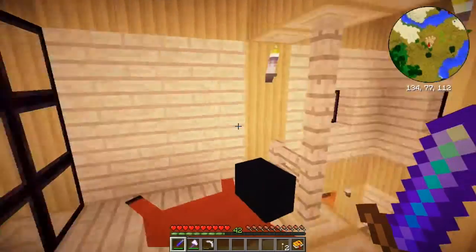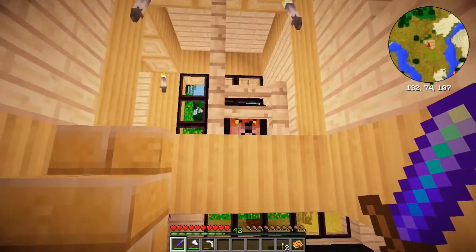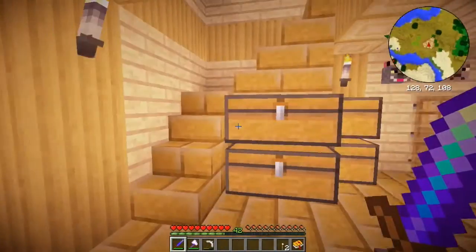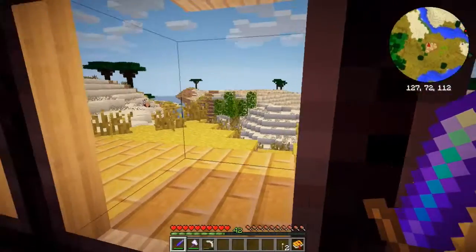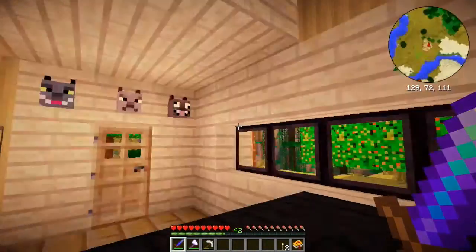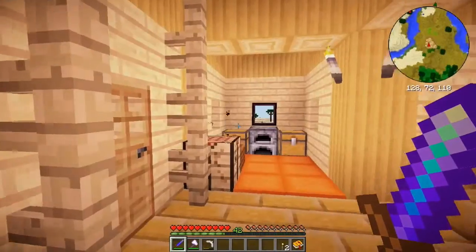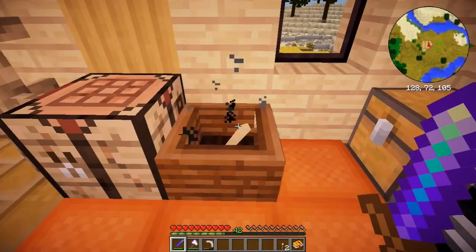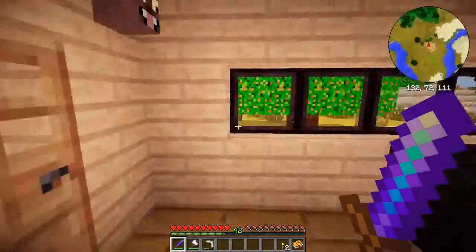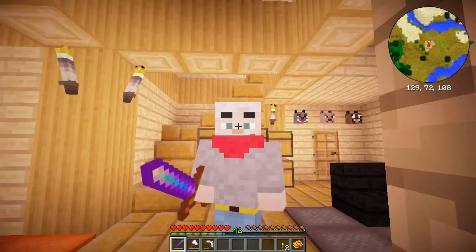Quite a bit of time has passed between episodes. There's our disturbing Scar rug — he can look through the banister in a really creepy way. We have a living room, it's all very posh now. I'm keeping little hyena heads on the wall. And this is the kitchen with a little grinding thing, an oven, and a few bits and bobs. I haven't sorted all the stuff I've been collecting, but I will.